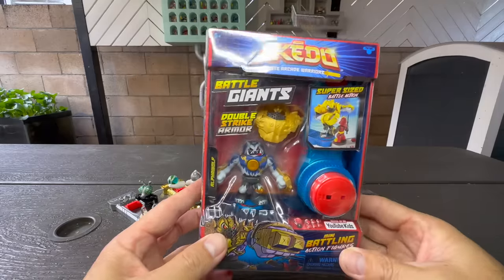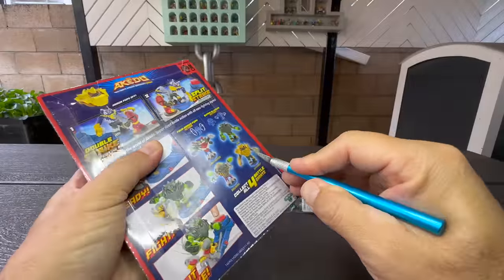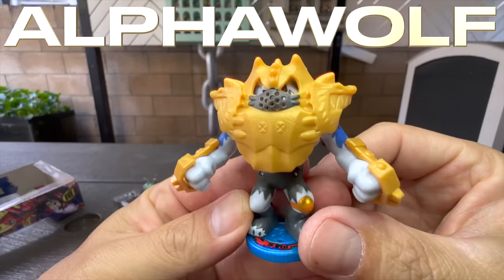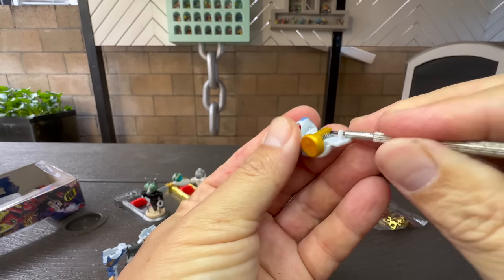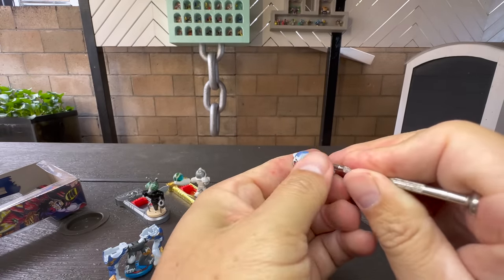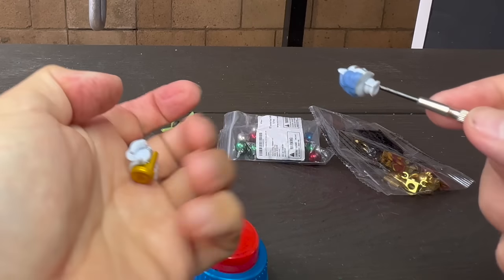Now that we have everything we need, let's rip open this brand new Alpha Wolf. Taking the head off in one piece is really a struggle with these battle giants, but it's something I wish I did with all our giant customizations.